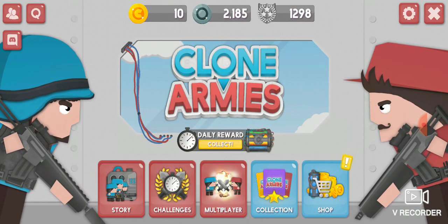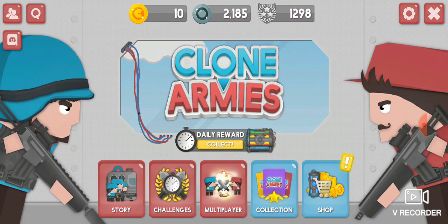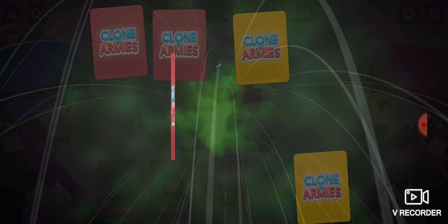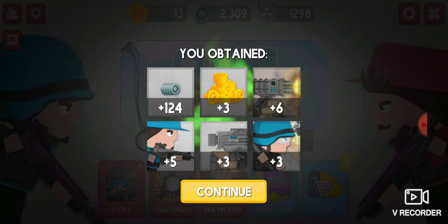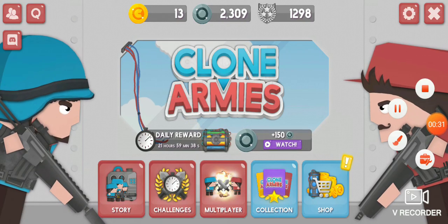Today we're gonna play Clone Armies. We haven't uploaded any Clone Armies for some time, so today we're gonna upload them. Let's call it our daily reward: F-150, turret, demolisher DNA, marksman, and three coins. Okay, not bad. We're gonna watch this 150 DNA.